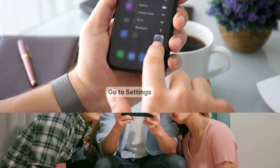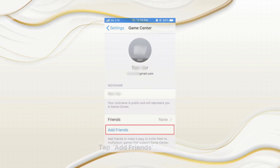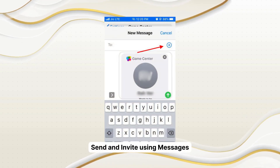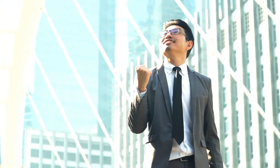Let's talk friends. To add pals to your Game Center orbit, head over to the Settings app. Scroll down to Game Center — you can't miss it. Give that a tap and look for Add Friends. Tap it and you'll be prompted to send an invite using Messages. Type in your friend's contact, add some flair to your invite if you want, and hit Send. Friendship request out!